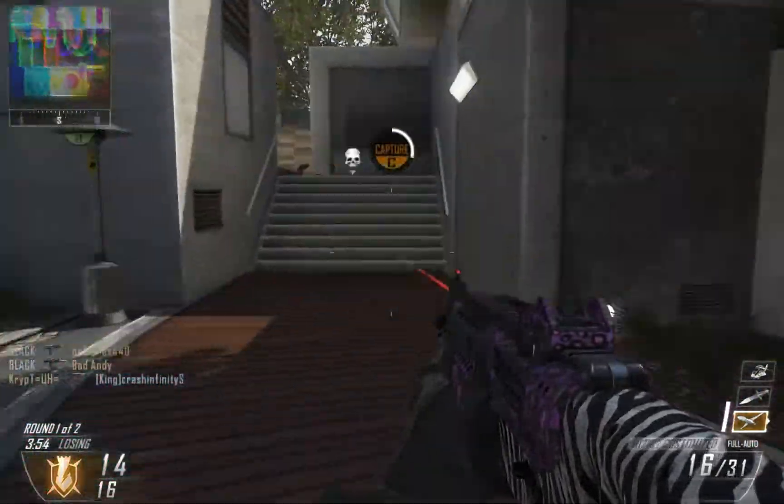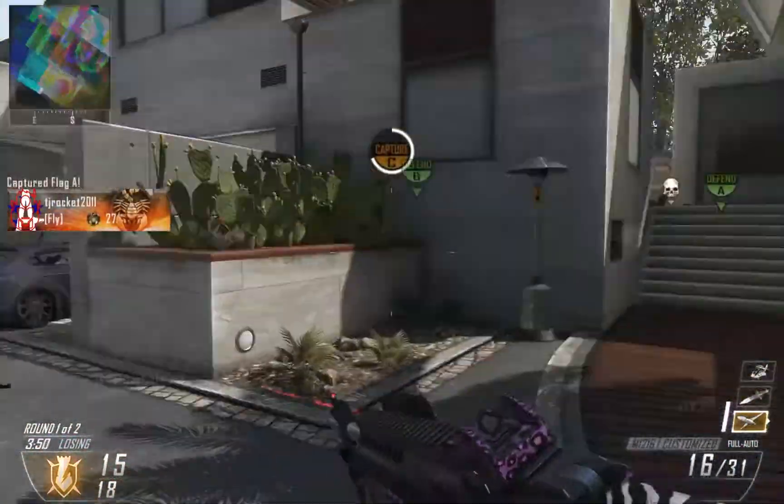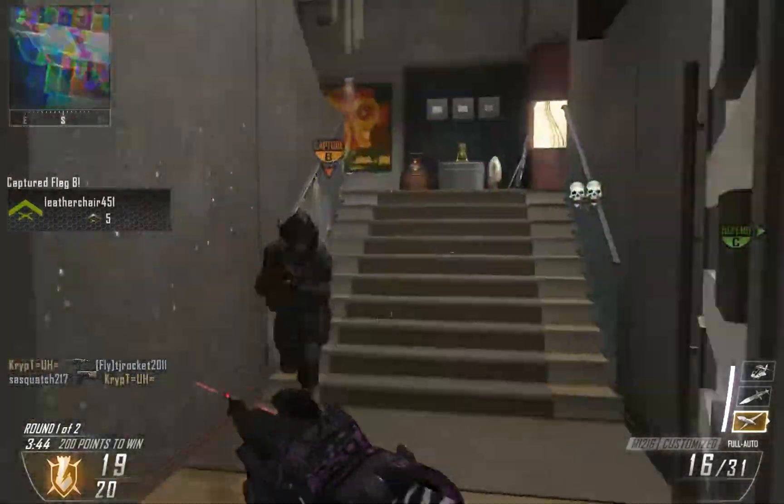I noticed that the enemy team had just captured the A flag, so I decided to stay here and back cap the C flag. I'm just kind of frantically looking around, because I really don't want to get shot in the back.